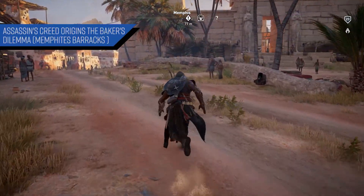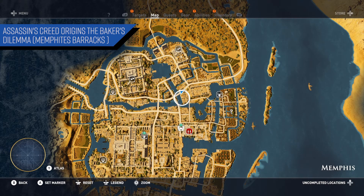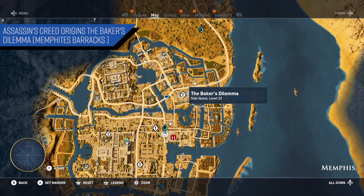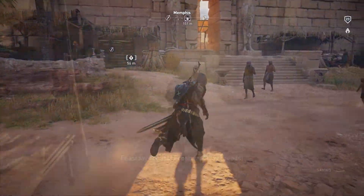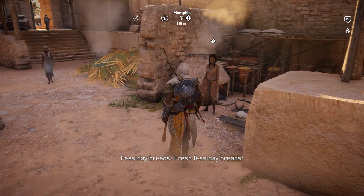What's going on everyone. In today's video for Assassin's Creed Origins, I'm going to give you guys a few tips on this optional side quest, the Baker's Dilemma, as well as go over some of the objectives you can complete at the location Memphite Barracks. Let's get started.